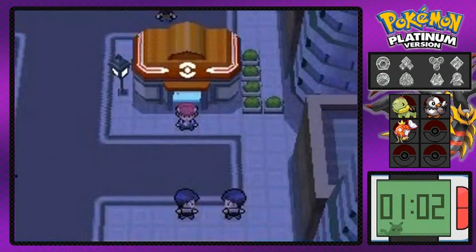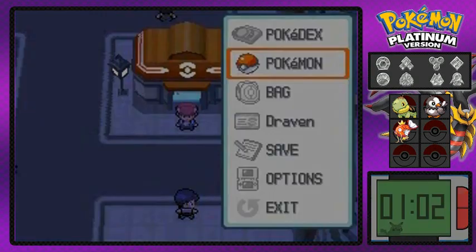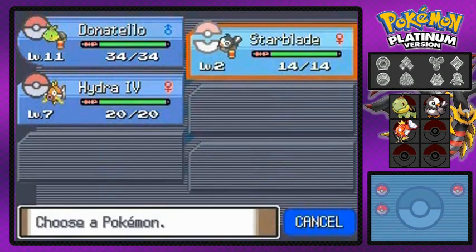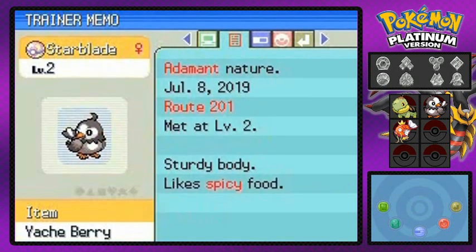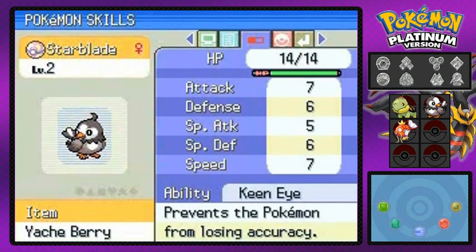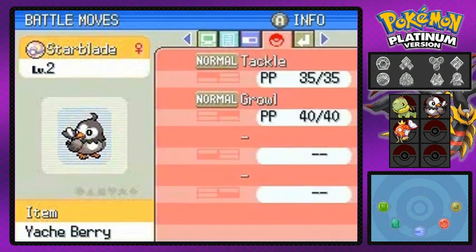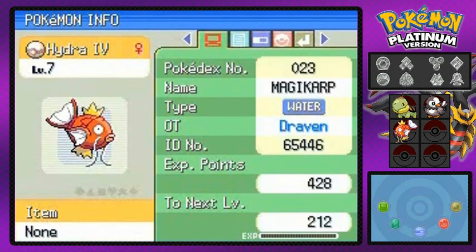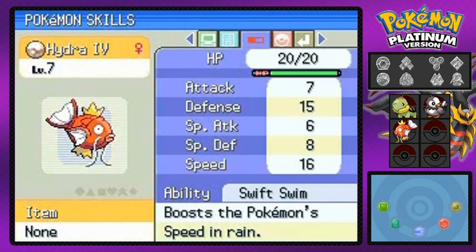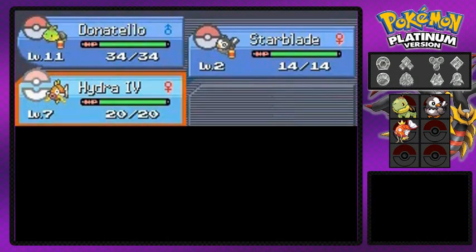So now we have four Gyaradoses — one red Gyarados. Eventually once we get up to the sixth generation we're just gonna be using them all on a team, like the fishermen should. Let's check out our new Pokemon: Star Blade the Starly, Normal and Flying type. Pretty good stats, not much of a special attacker, but we can manage. Then Hydra number four — Magikarp — loves sour food, high persistence, high defense and speed, but terrible at attacks.